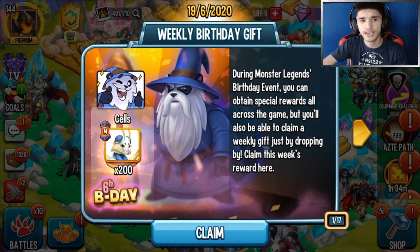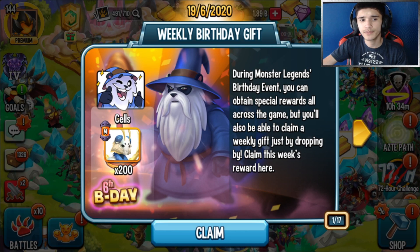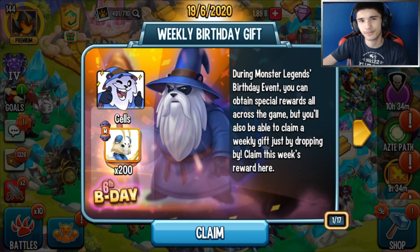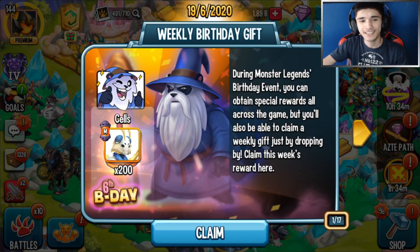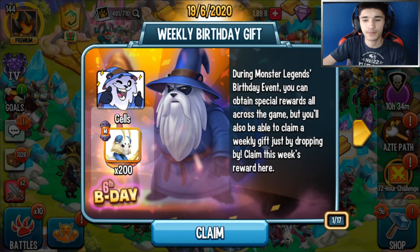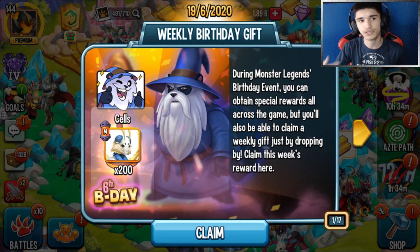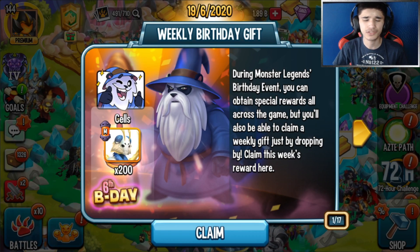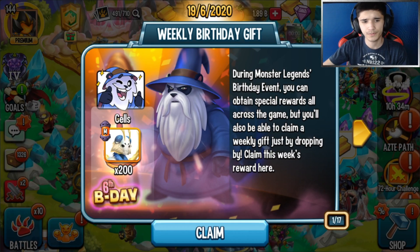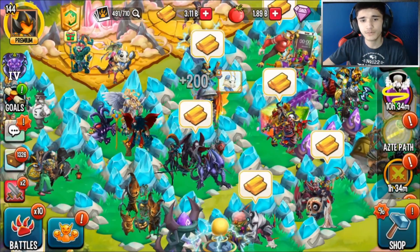They've lowered the amount of keys you need for the Video Master chest, and the one from the watched trailer was updated to an ML6 Birthday chest, which is pretty cool. There are also 200 free Moon Haze cells, but only for players that already have them. This was the free monster from the Legends Pass - all you had to do was complete your challenges to get it without purchasing the pass.